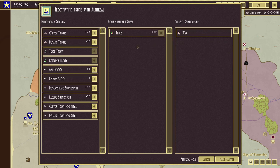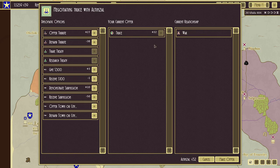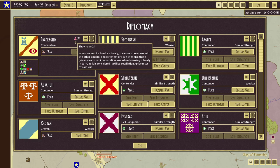Altenzal is okay with a truce with us, though they won't give us much. For this peace we can demand tribute, but we can't demand a town. Let me think about that. We're also at war with Dagger Guild — when an empire breaks a treaty it causes grievances; the other empire can use that to justify retaliation.